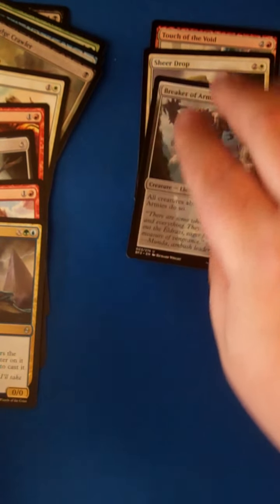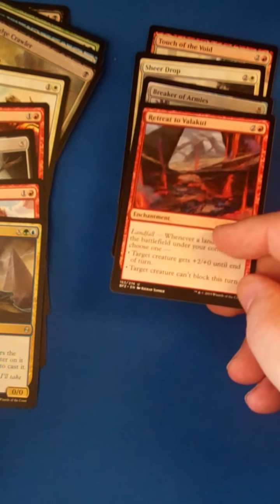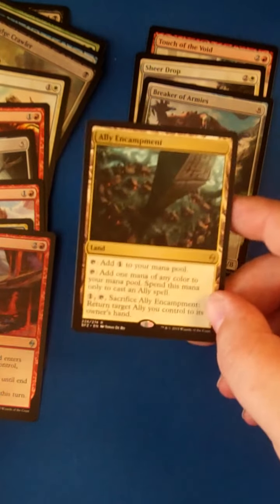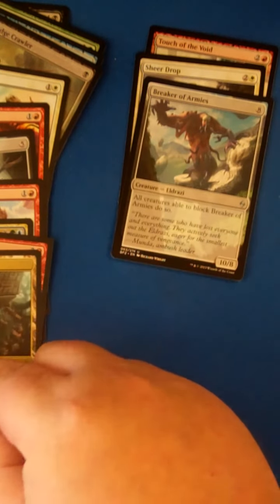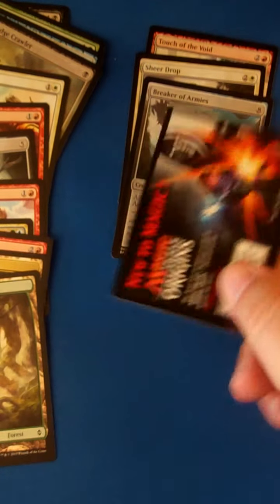Right now we're still looking at these three as our number one picks. Retreat to Valakut — definitely not first pickable; as far as the retreats go, the red one is most certainly the least powerful, let this go. Ally Encampment as a land, definitely not playable in limited unless you're heavy, heavy, heavy on allies — let that one go as well. We got a full art forest for our troubles, and then a tip card, no token.